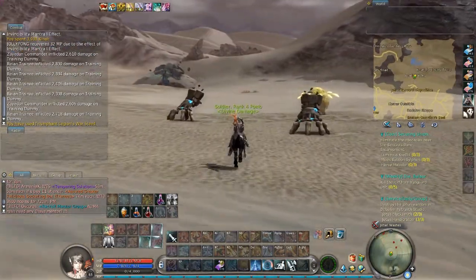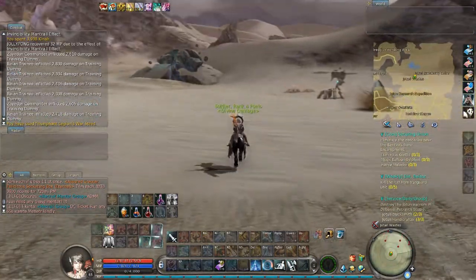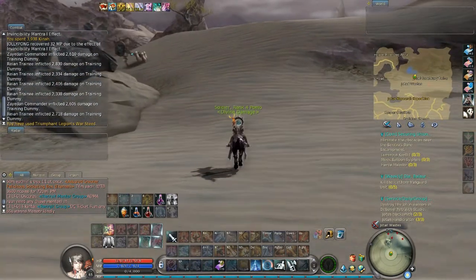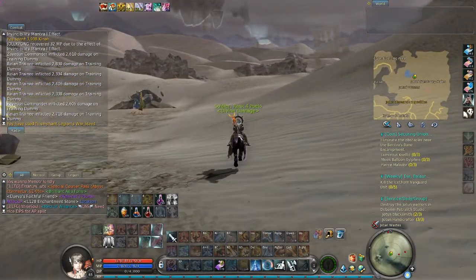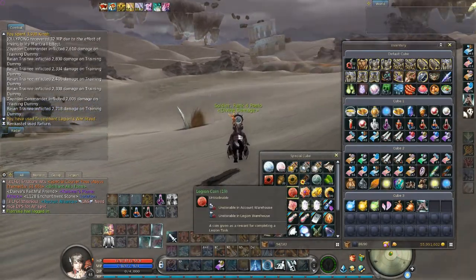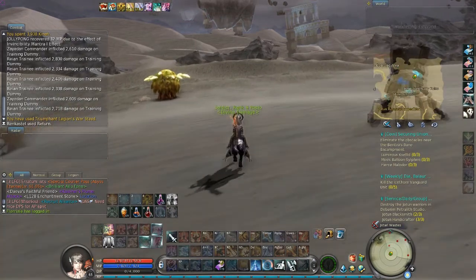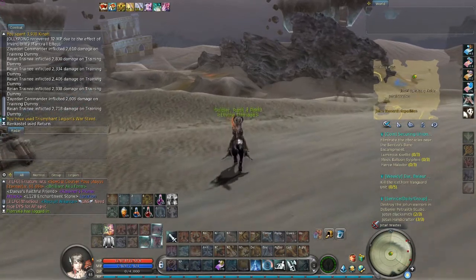You can just avoid every mob in your path — don't need to fight them. You'll be there in a minute. If you are wondering where I got my amazing horse, you actually buy this horse using Legion Coins, and you can buy it in Sanctum for around 364 Legion Coins, which is quite a lot. You can get those coins by doing quests for your Legion, doing the Legion tasks.